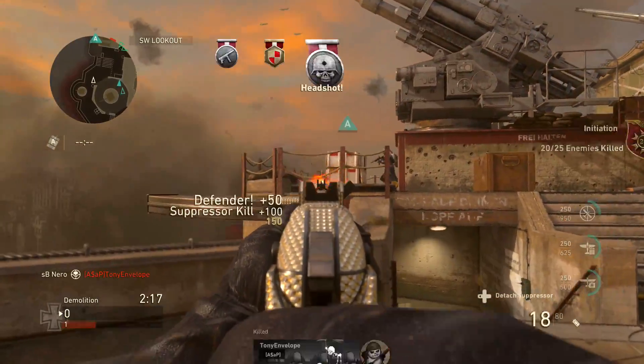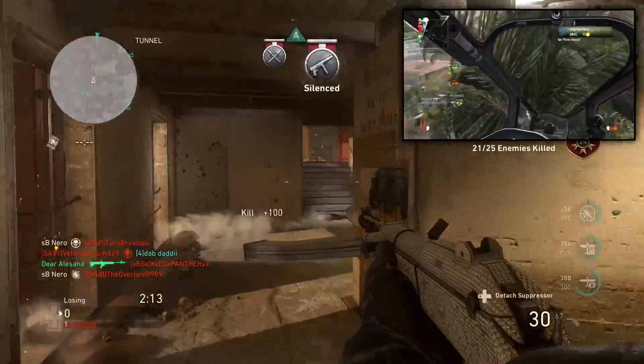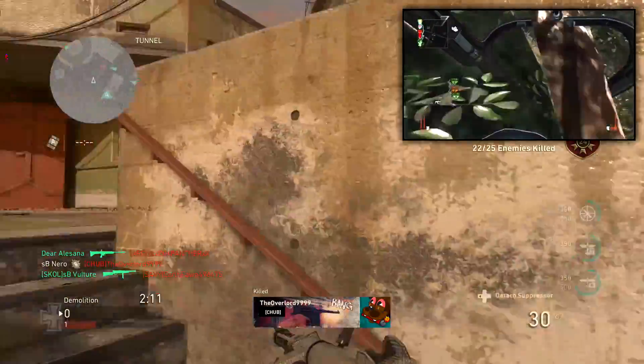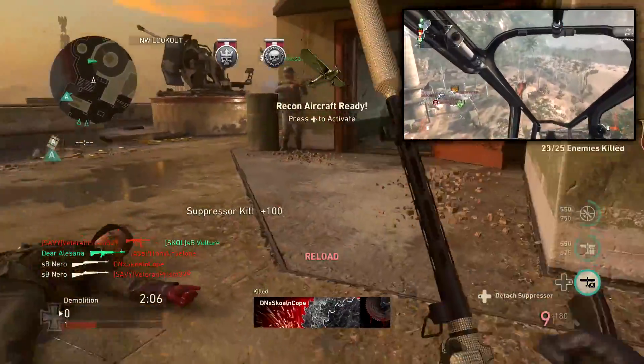We have the Modern Warfare 2 Noob Tubes, we have the Call of Duty 4 Outside the Map glitches, we have the Black Ops Gunship Killstreak, which to this day still does not work in Ground War — if you call it in, it basically just flies around into a wall and takes you outside the map, it's completely broken.